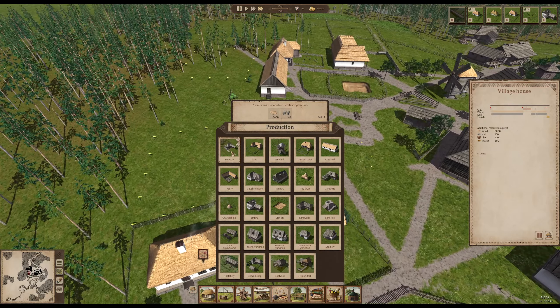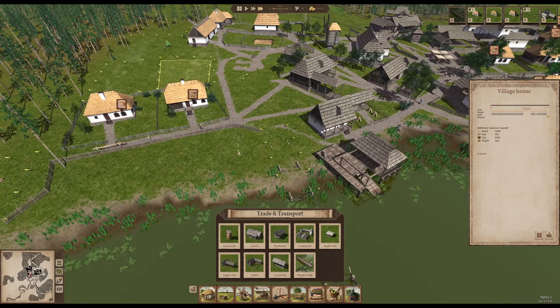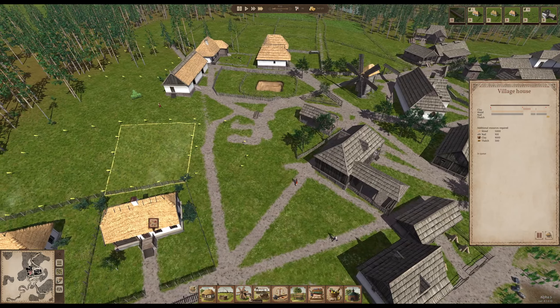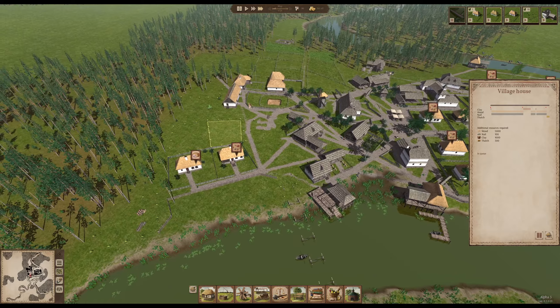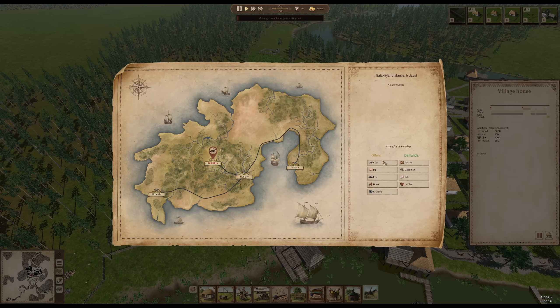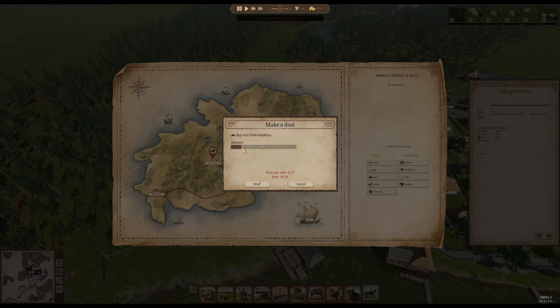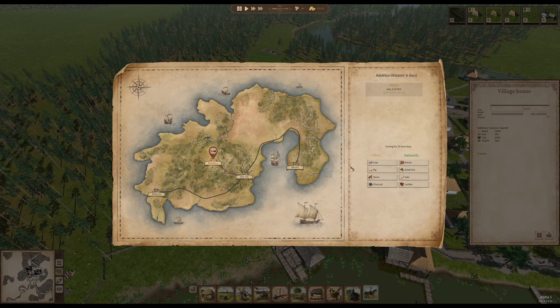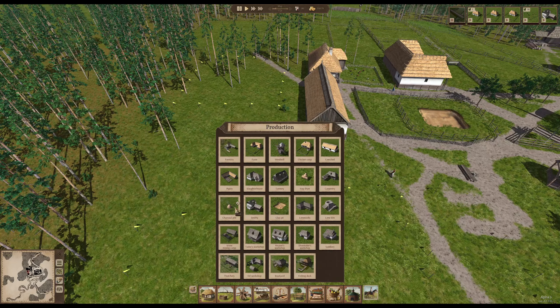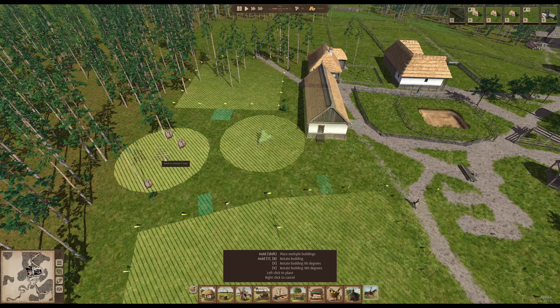I don't think more buildings will unlock, so this is the last production chain and then it's just repetition — building more houses as more people come. A messenger offers cows and iron — yes, let's get some iron. 800 iron for 100 coins. I don't want to risk buying cows again right now. The hay dryer has grass on it so it's working — I think we need a second hay dryer.